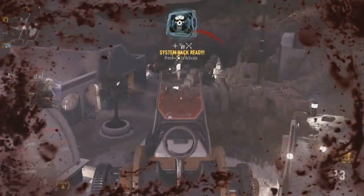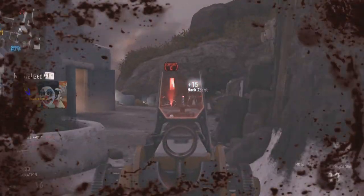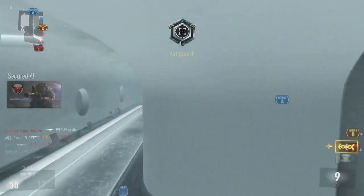You'll see an elite tactic come out here in a second — I use the system hack so nobody can see what's going on on their screen. So I can go around the corner and just get a free kill. It works every single time.